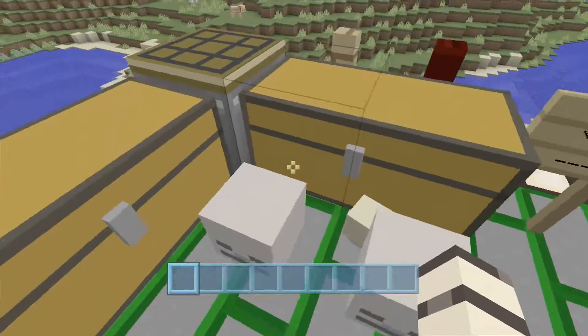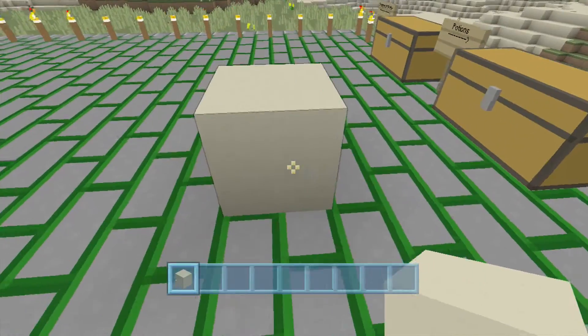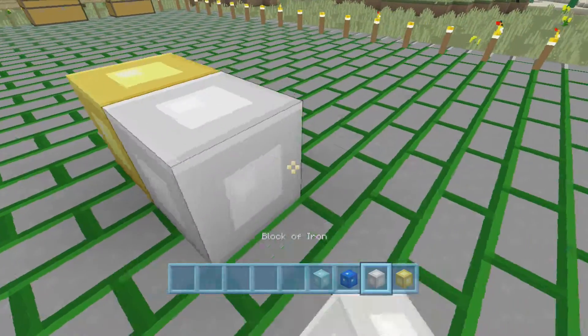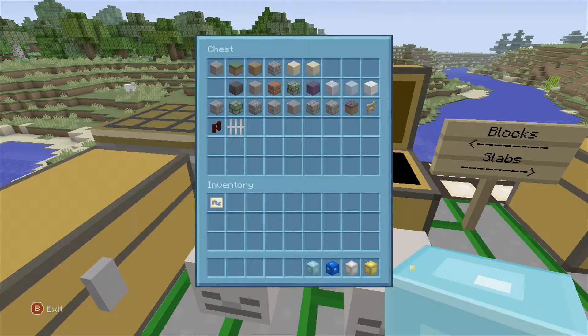Sand — I really like the way the sand looks. It looks pretty good to me, so that's just my opinion. We've got our sandstone, block of gold, iron, lapis, and diamond. I think they look pretty cool, but again my opinion doesn't have to be yours.